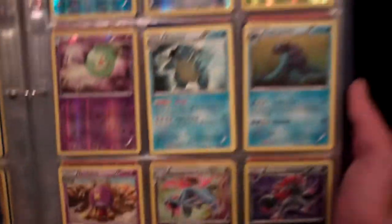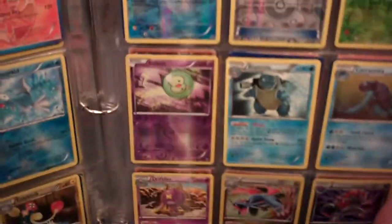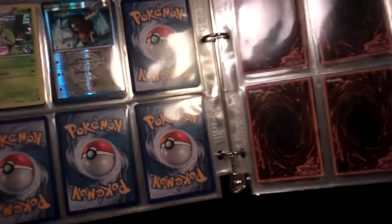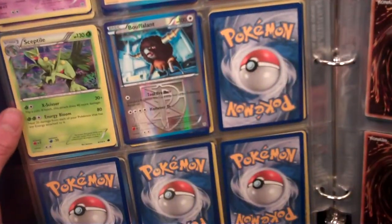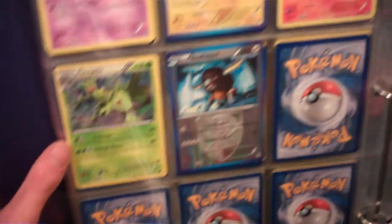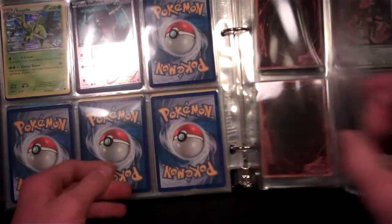Salamence, Blastoise — I don't need that Blastoise, I have all my Blastoises. Electabuzz. I have a Bouffalant. Sceptile, Sceptile, Gallade, Raichu. I do have some Yu-Gi-Oh cards, but I don't know if any of you guys want Yu-Gi-Oh cards, so we'll just stay out of those. But yeah.